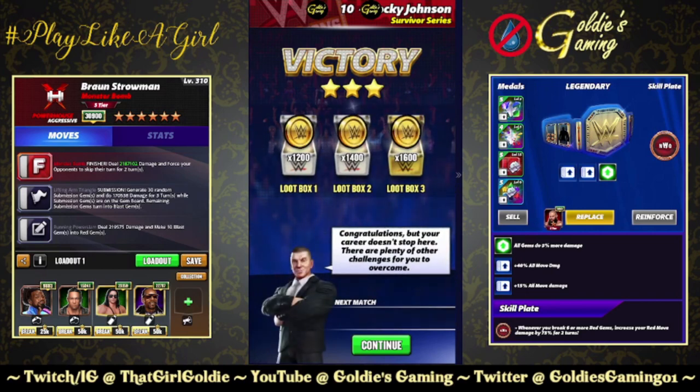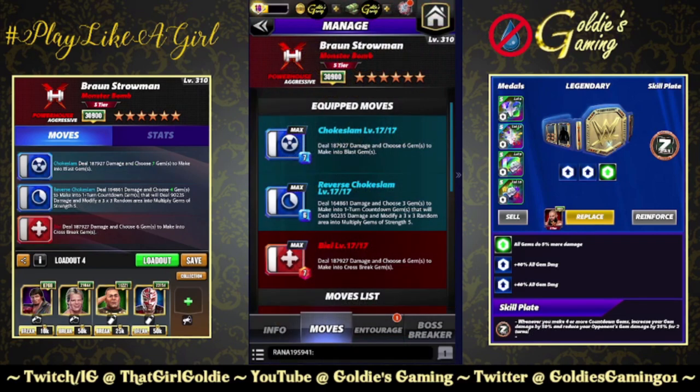Let's switch gears and set up some Fury twos. Switching focus to the gem damage build — bringing in the two blue moves. This build is available at four star. Blue one, the Choke Slam, 7 MP: deal 187,927 damage and choose six gems to make into blast gems. Blue two, the Reverse Choke Slam, 6 MP: deal 164,861 damage and choose three gems to make into one-turn countdown gems that deal 90,235 damage and modify a 3x3 random area into multiply gems of strength five. Running this alongside Red two, the Beal, 7 MP: deal 187,927 damage and choose six gems to make into cross break gems. So there's a lot going on — blast gems, countdowns we don't want to break because we want them to trigger the multiplies, and cross breaks.